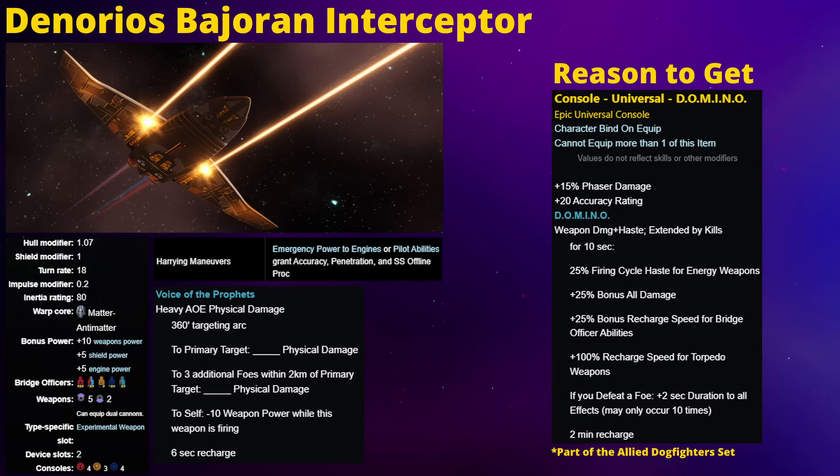The real reason you want to consider this ship is for its console, the Domino. This console is extremely popular on energy weapon builds due to its ability to buff bonus all damage and firing cycle haste for energy weapons. The buff's initial duration is only 10 seconds, but with each enemy you kill while this console is active, it adds another 2 seconds to the duration - up to 10 times. Meaning as long as you're still killing stuff, you can extend the buff to up to 30 seconds, which is impressive uptime. For a long time, this was considered one of the most powerful consoles in the game for energy weapons, second only to the DPRM. However, starting earlier this year, this console has been largely overshadowed by the Fleet Network Array. That console gives an even better haste buff and is available off the Aeon Command Carrier, a C-Store ship and therefore an account unlock. That said, you can equip more than one console and their effects stack, so while I would prioritize the Aeon's console, your energy weapon builds are only going to get better with both.